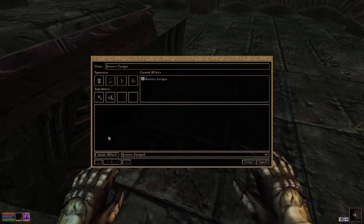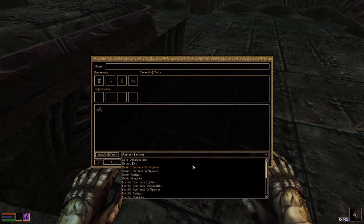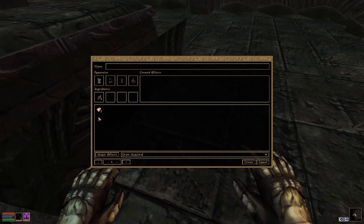We have an axe, a ring, a Potion of Paralyze, Corpse Preparation — sounds like an interesting read — and The Origin of the Mages' Guild. And I can't move.